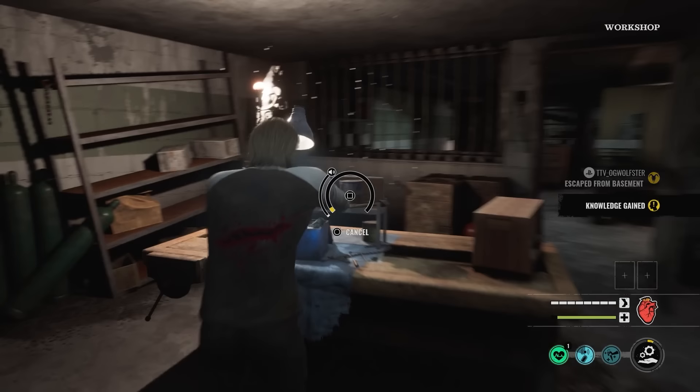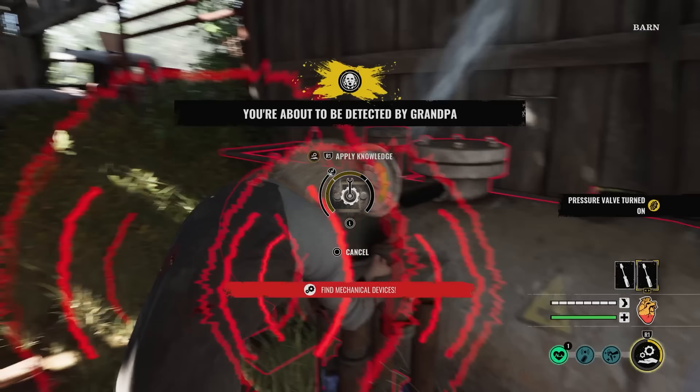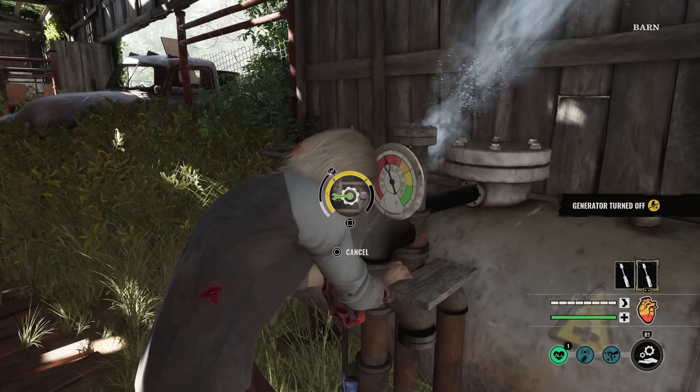When you do get to the point where you're going to tamper one of these objectives — like the valve, the fuse box, battery, or generator — you can apply your knowledge to the mini-game meter and tamper those faster. The more knowledge you get, the faster you can tamper.